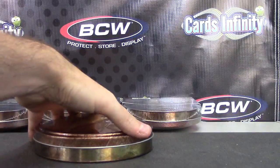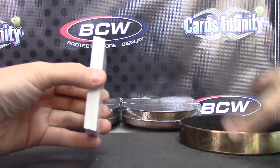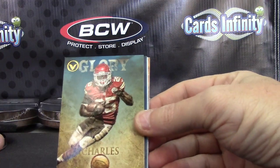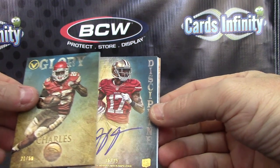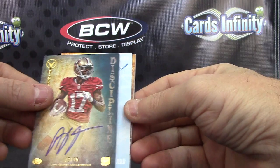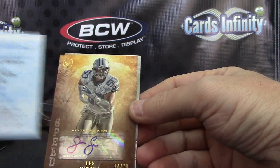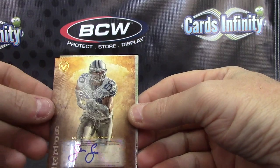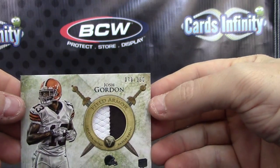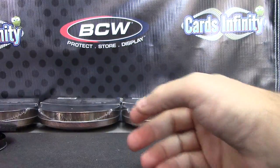Box number five. Jim Kelly, Jamal Charles numbered to 50, AJ — 16 of 25 — one off the old jersey, one off the old jersey, 16 of 25. Nick Foles — Valor autograph. More Cowboys — Sean Lee autograph — and a patch of Josh Gordon, 150.